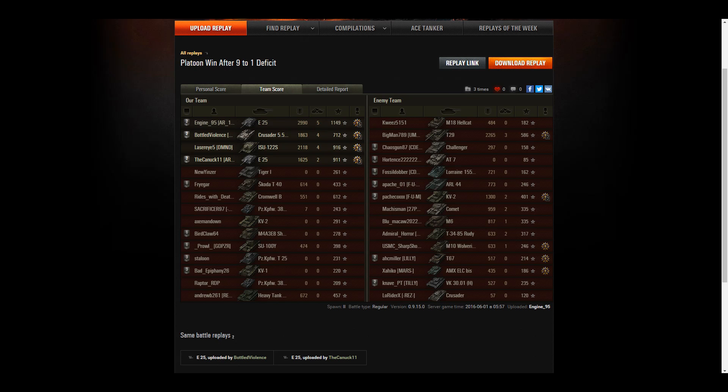Let's go to the postgame stats. Engine95: 3,000 damage, Fire for Effect, High Caliber, and a First Class mastery badge. Bottled Violence: Bruiser, Fighter, 1,800 damage. The Canuck11 in his E25: 1,625 damage, Fire for Effect, Bruiser, and Hand of God. Shoutout also to the ISU-122S — four kills, 2,100 damage, Spartan, Fire for Effect, Hand of God, Steel Wall, Fighter, and Duelist.